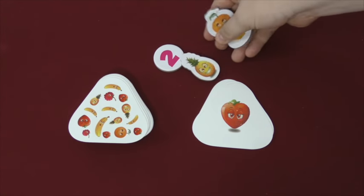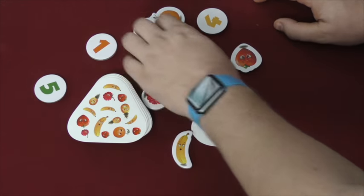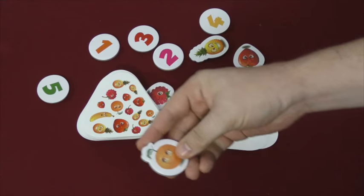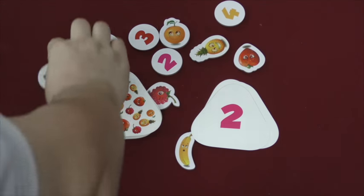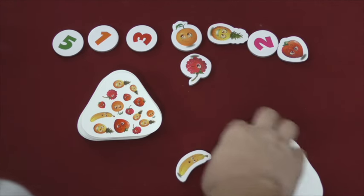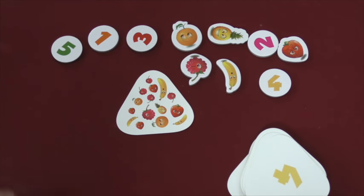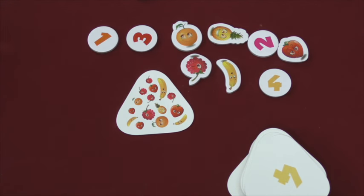You can also play where, instead of shouting things out, you will have all the different tokens scattered on the board, and players will just grab the one that matches. So we turn this over — which one is there two of — and it's oranges, so the first person to grab the orange token will get the point. You can also basically randomly line up all the tokens, then turn over a card, and you're looking for the one that there's five of. Whoever gets that wins that token, and gets points that way.